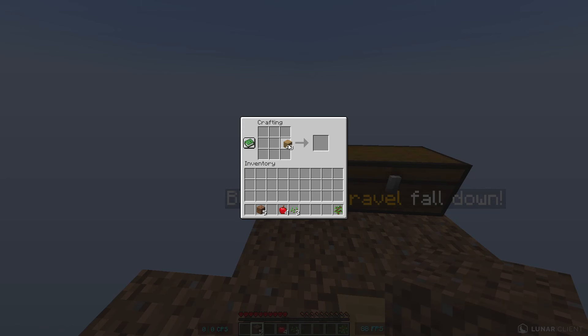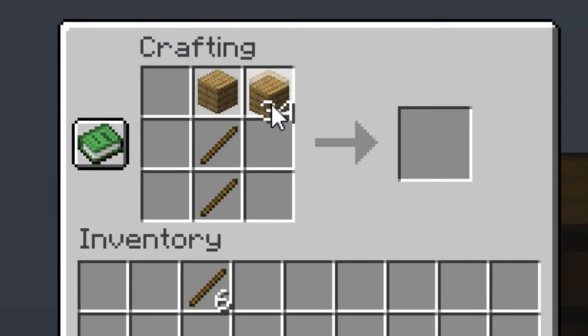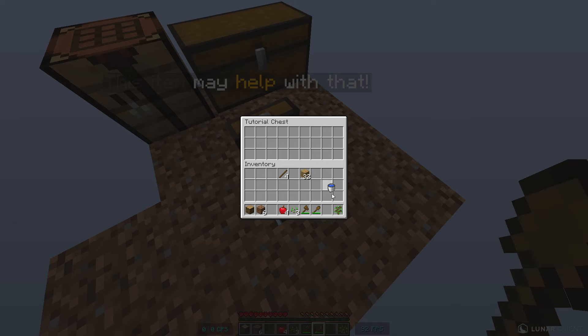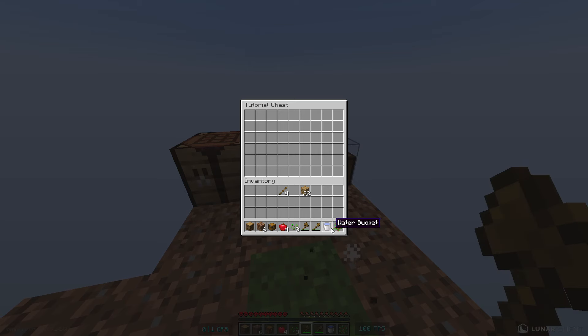We got a bunch of planks. Now we're going to craft those into sticks, and then we're going to make a wooden axe. And we're also going to make a shovel. Nice chest. Yo, a water bucket! Let's go. This might be useful in the future.